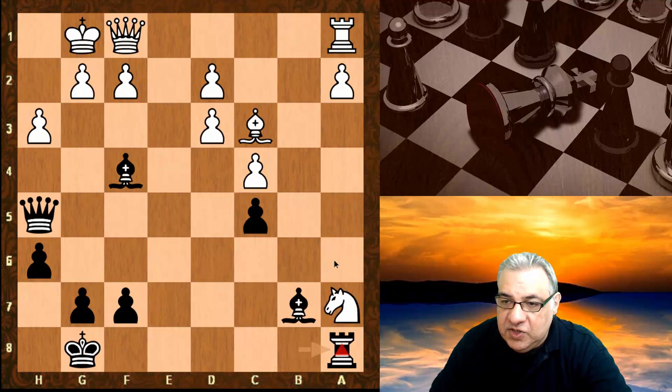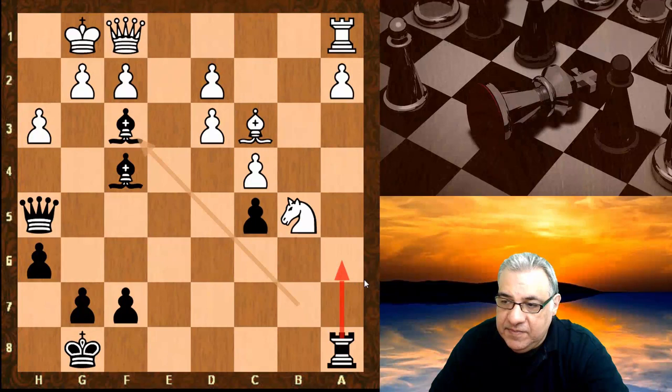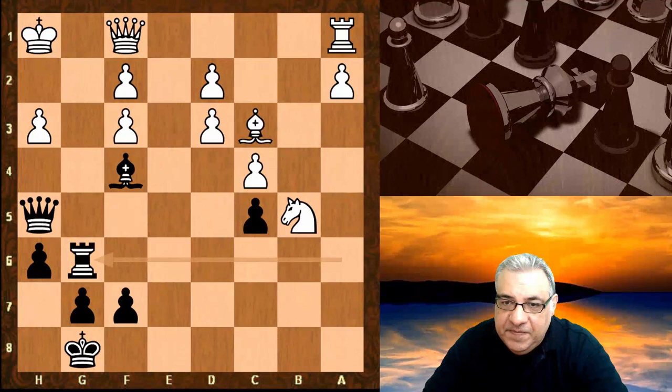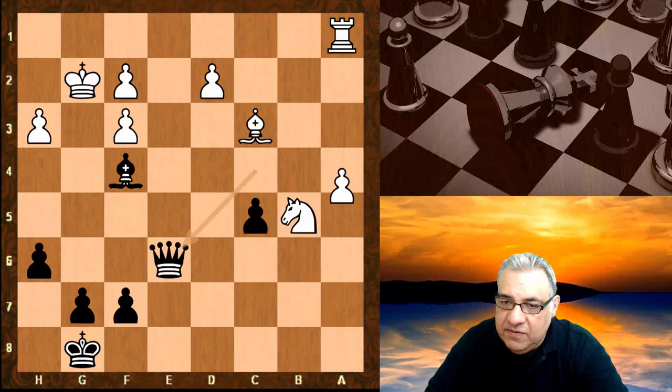Rook a8, gaining a valuable tempo to switch the rook over for a strong attack. Queen d1 is just giving up a piece basically. So knight b5 — the key move is bishop f3. There's the threat of rook a6, so g takes f3, rook a6, king h1, rook g6. There's a big threat now of queen takes f3, essentially mating.